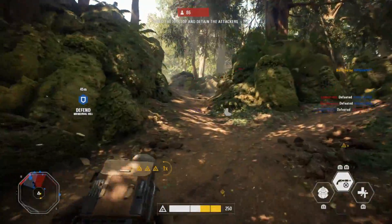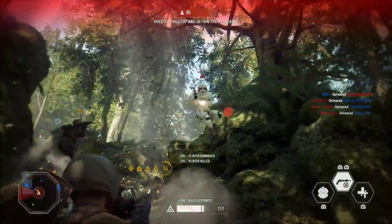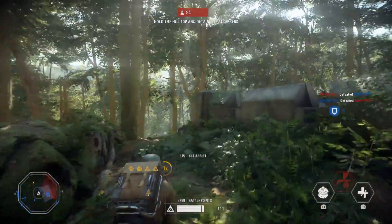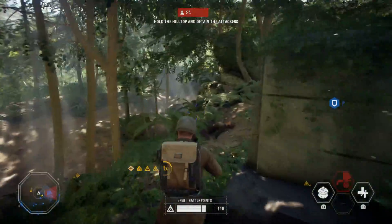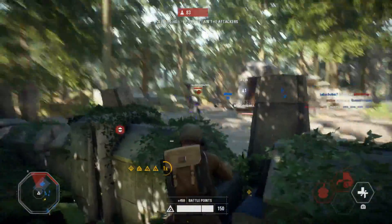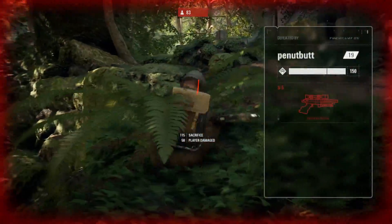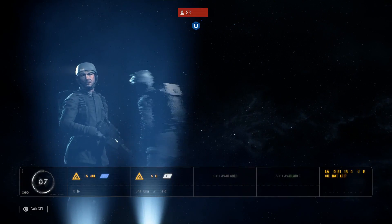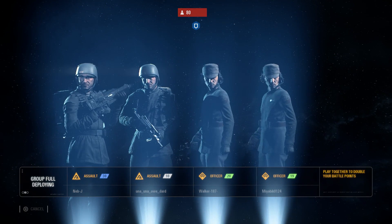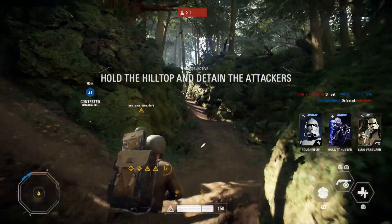Using Vanguard for mobility also means you can get to important choke points and points of interest on the map first. On Kamino for example, as the droids you can get to the inside room first, hold it down, and start funneling the Republic through choke points rather than the other way around. On Takodana you can get to the top of the hill very quickly and catch enemies off guard, wiping them off the point and getting your team onto it quickly.